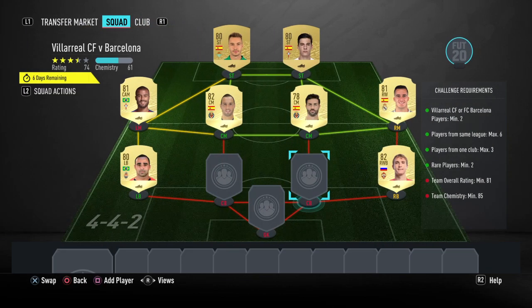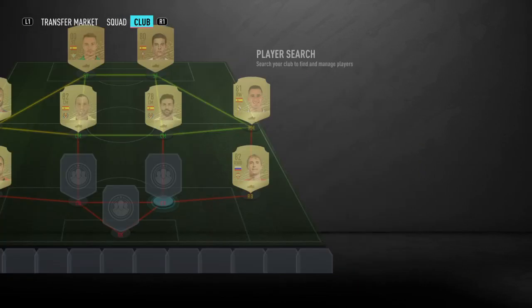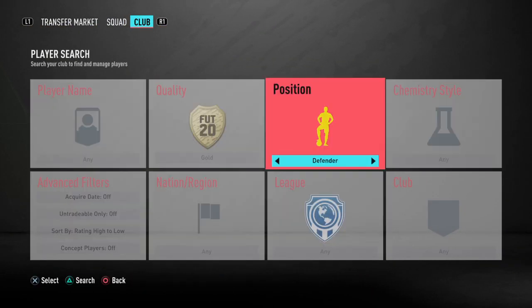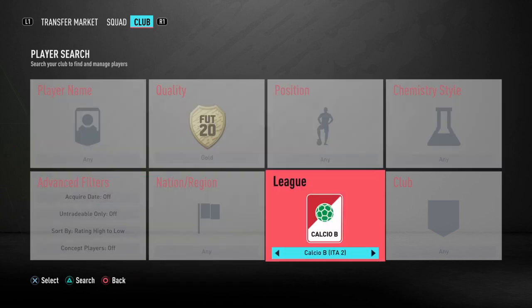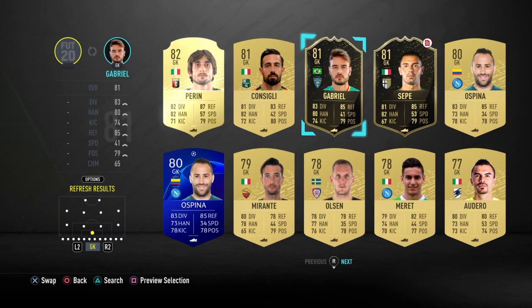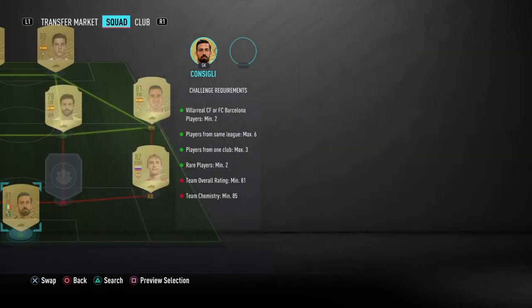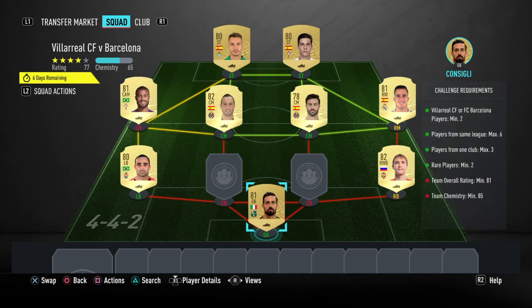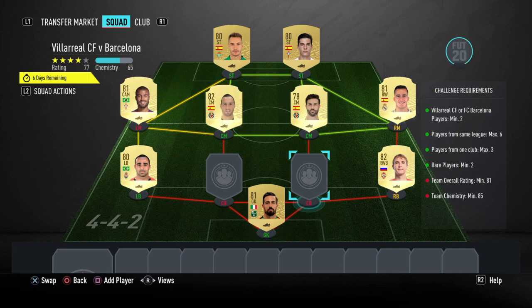We're going into the back line now. Two centre-backs and the goalkeeper are going to be from Serie A, all Italian because we do need a good link triangle here. So we've got Conceagli in goal who is very cheap — you can use Perrin as well if you have him. Perrin works, I use him literally all the time at 400–500 coins throughout the year, so try and get him for that price on bid. If you can't, his buy now shouldn't be too bad. If it is, drop me a comment and I'll try to find you an alternative.